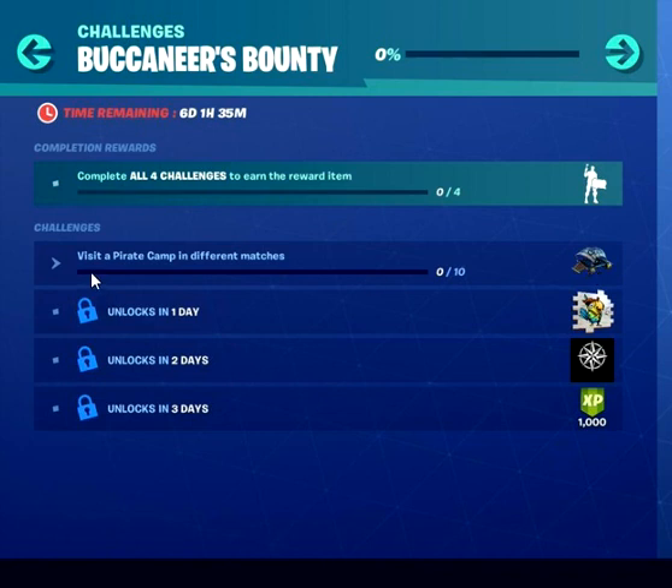The challenge is to visit a pirate camp in different matches. We all know where those seven pirate camps are, so just go visit one in ten different matches and your challenge will be completed and you'll get a pretty cool glider.